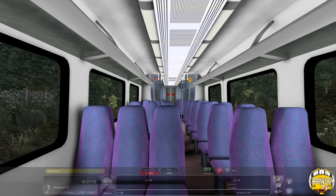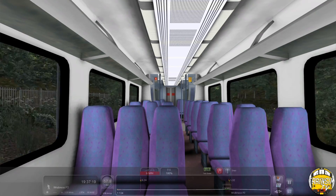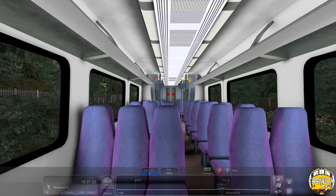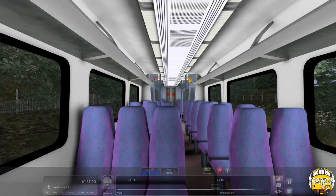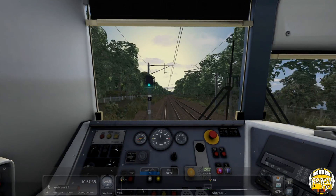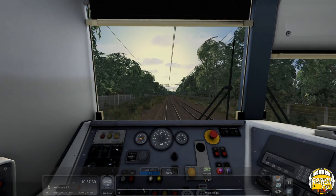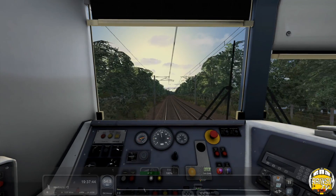I forgot this thing had a passenger route to be quite honest — it's been that long since I've driven the 360. It's nice to come back and have a go on these older units in the sim, but they are showing their age — very bland looking, even the cab, very dreary and drab. But it is nice to come and have a go on the older stuff; it doesn't really get much of an outing.